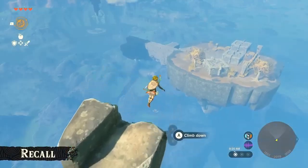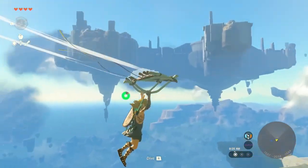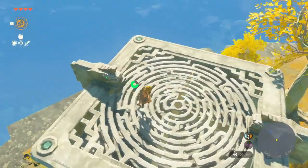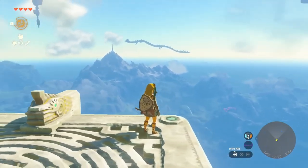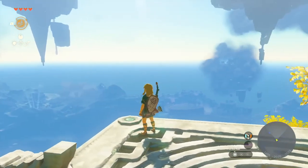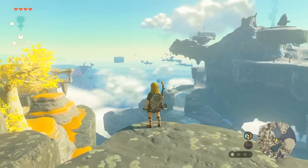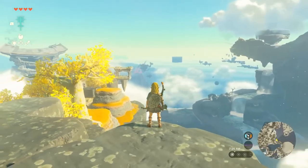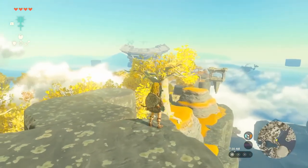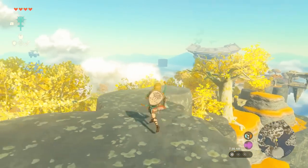Let's use the paraglider to reach one of the Sky Islands. There are a few other Sky Islands floating here too. I made it! There are lots of ways to reach the Sky Islands, so we hope you'll try a few different methods. Now we're on a slightly bigger Sky Island. Just like on the surface, there are several man-made structures and some trees growing here — though you won't see many of those yellow trees on the surface.